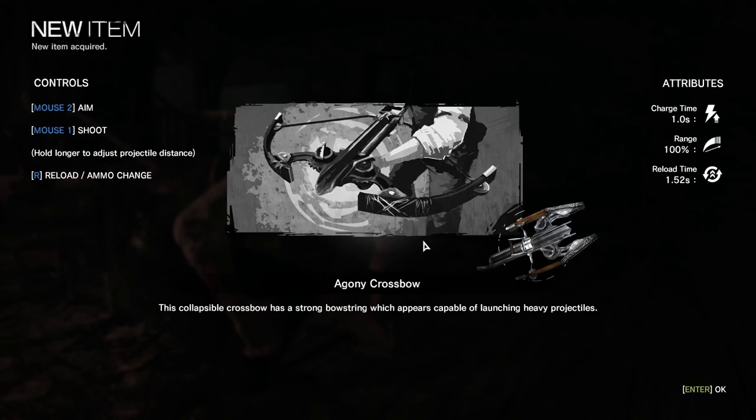There we go. There's the crossbow. Aim, shoot. The collapsible crossbow has a strong bowstring, which appears capable of launching heavy projectiles.